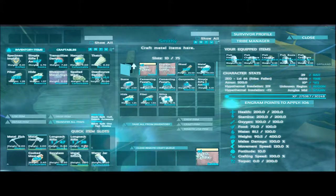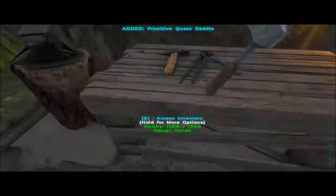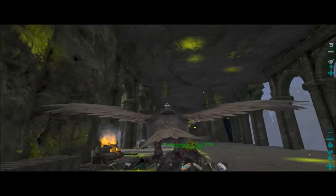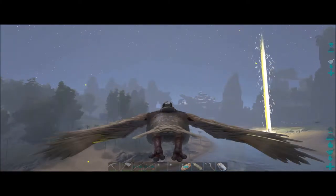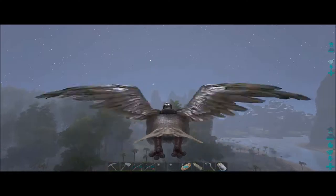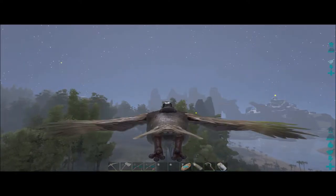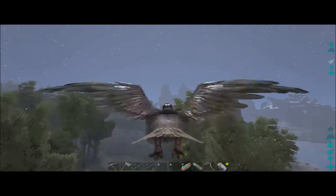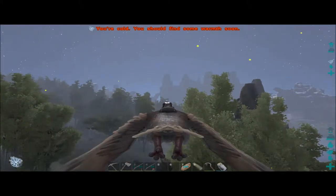With it being on The Center there's no way to get it off. But also in the center I was able to find a Quetzal, so I've made a Quetzal saddle. I'm going to be cheating and just use the admin command to tame it, because I've tried multiple times using all the methods you can use and nothing has ever worked for me.